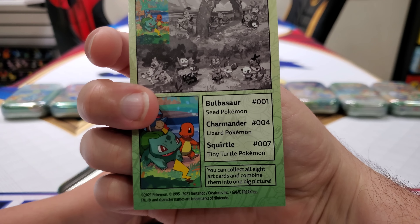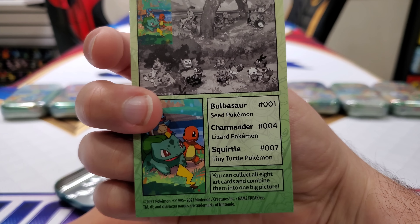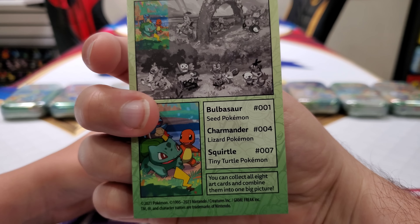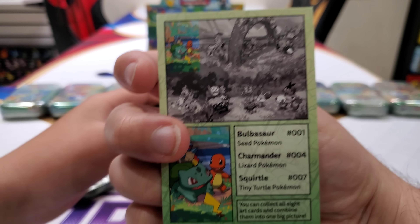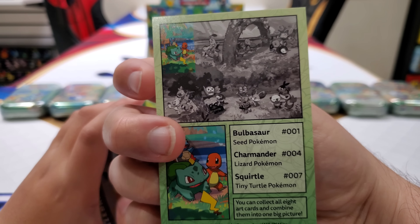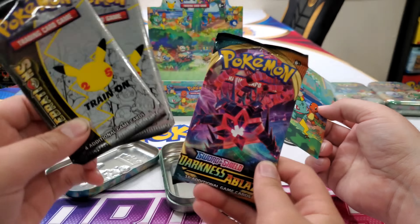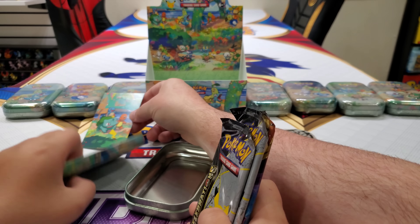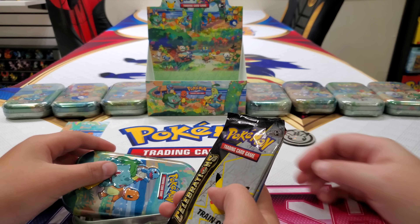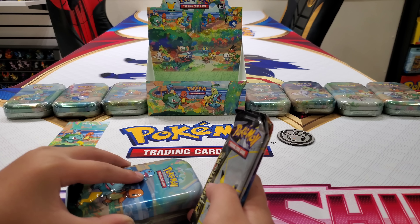You can collect all art cards and combine them into one picture — look how they combine, they overlap on top of each other. Let's see the packs inside. What's the third pack? It's Darkness Ablaze. It's really random — I was thinking they would put at least Chilling Reign or Battle Styles. Darkness Ablaze — you could pull Charizard out of there.